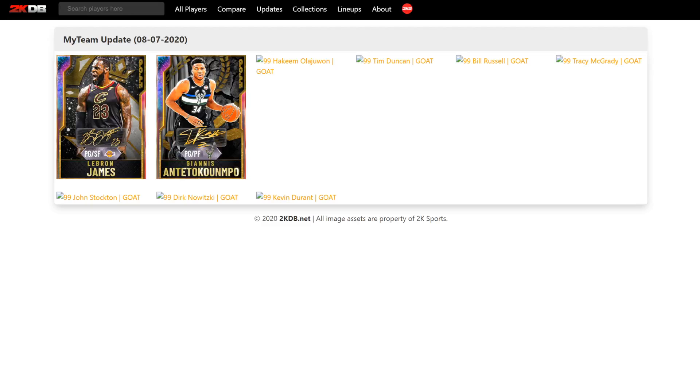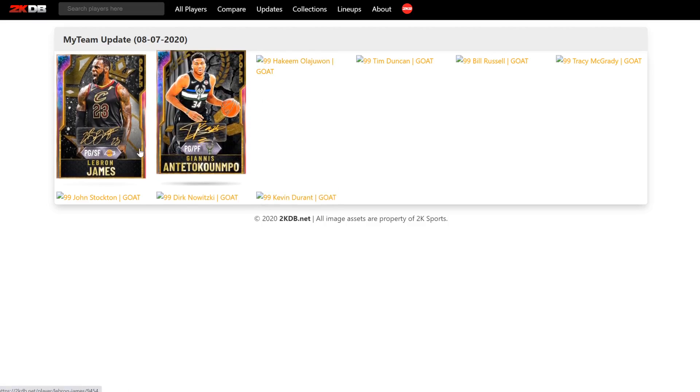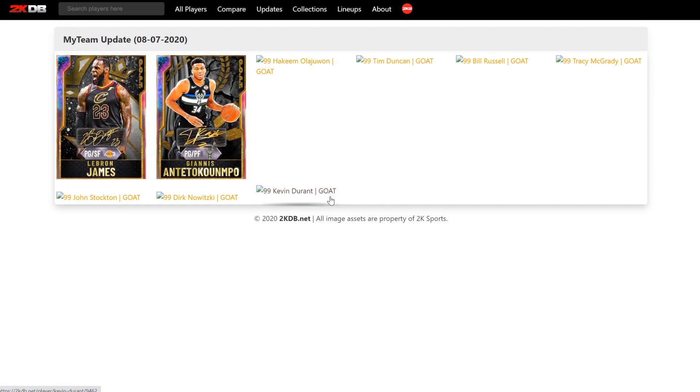What is going on guys, DBG here, and in this video we are going to be going over the 9 new GO cards in NBA 2K20 MyTeam. I'm going to be telling you guys which of these guys I think are going to be worth picking up. GO packs are going to be coming out in about 90 minutes after this video comes out. We have point guard/power forward Giannis and point guard/small forward LeBron.